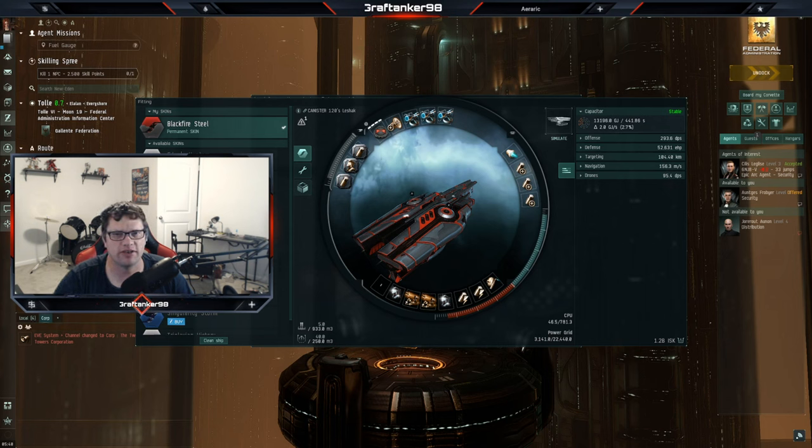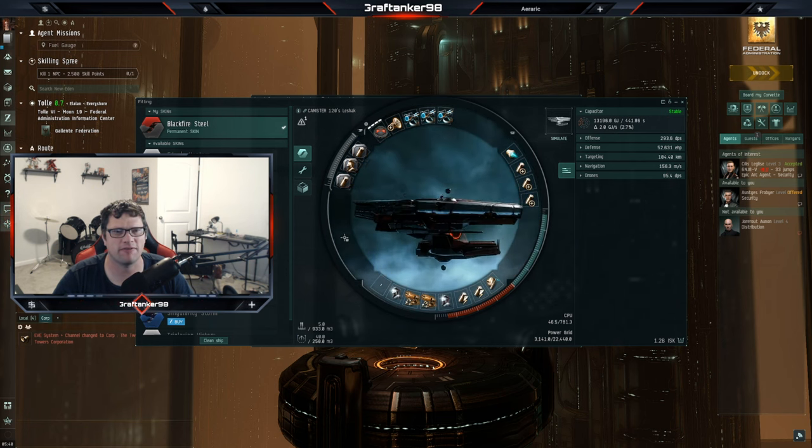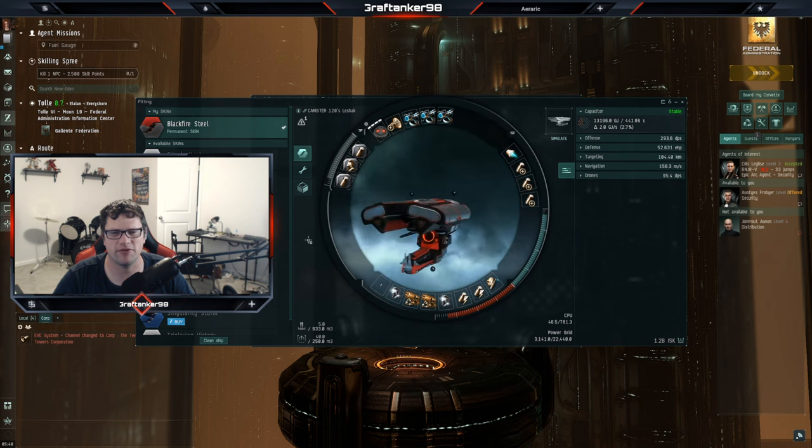Welcome back to my channel. I'm Graptanker98 here for another EVE Online video. Today we're talking about the Lashak battleship. It is a monster of a ship. I love the way it looks — I have this awesome black fire steel skin on it, and that's what I'm using.